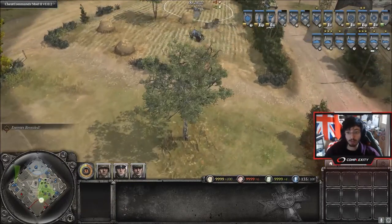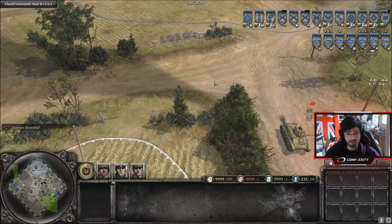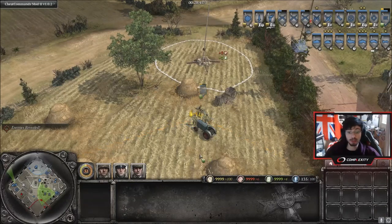Your opponent will probably come from that angle. If he comes in from the north, that's where you put a minefield down — maybe a couple of anti-infantry mines for like 50 munitions. If he's going to come around there, he's going to hit the mines or he's got to sweep them. If he tries to sweep them, you're going to see it as the mines will be revealed, and that'll buy you enough time to turn your MG around or get some Grenadiers over there to deal with it.